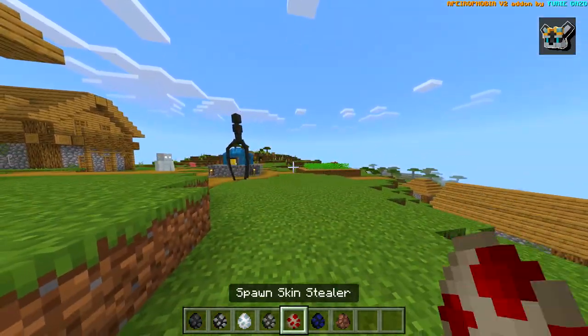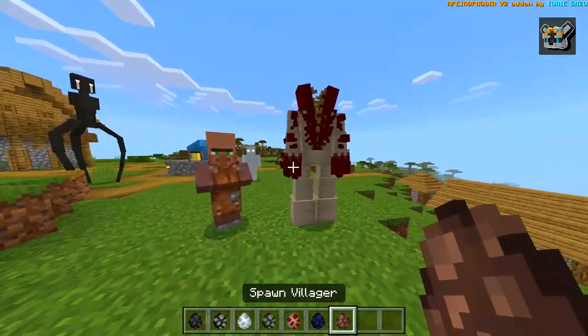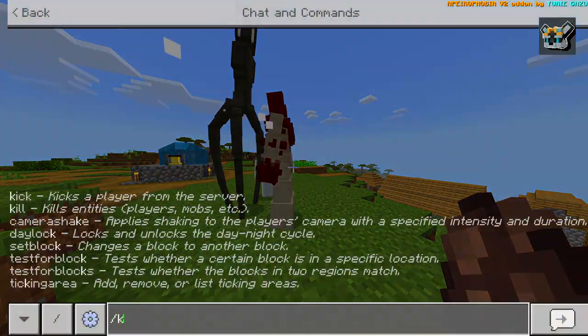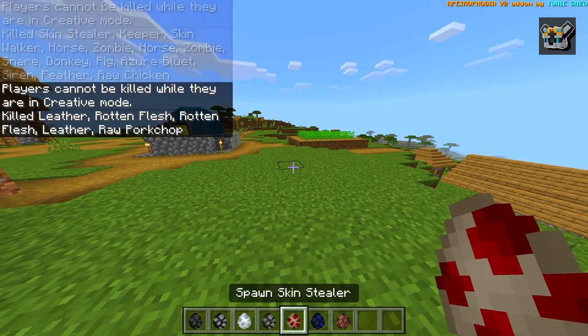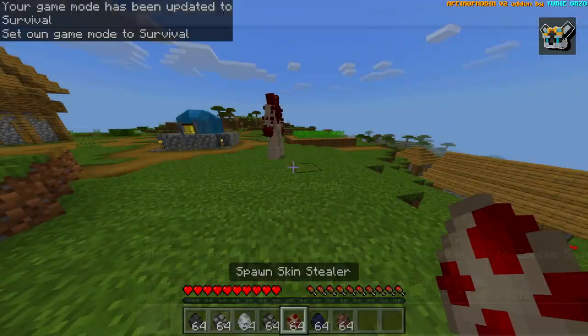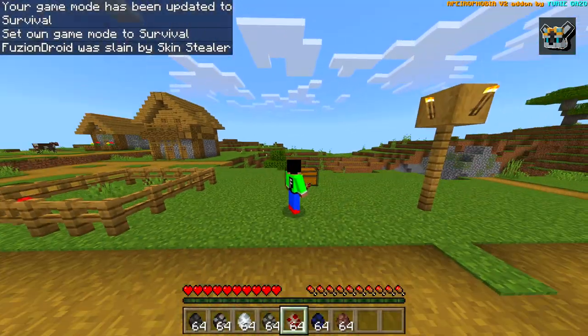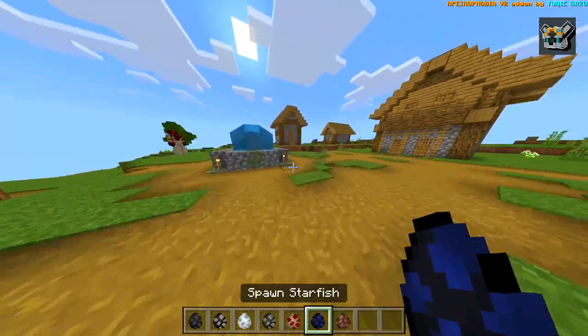Skin Stealer — so if it was to kill something... I thought it was going to turn into a villager or something because it's called a Skin Stealer. What about for me — I don't think it's going to do anything but here we go. Yo, that is pretty dangerous! That is insane.